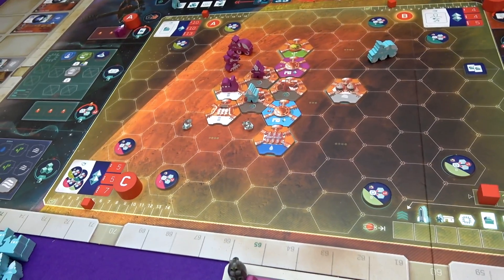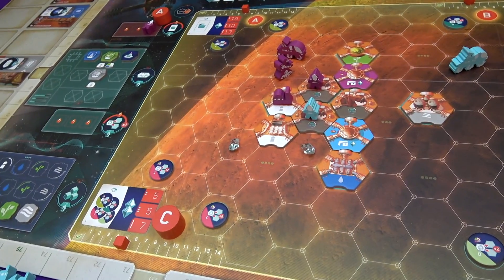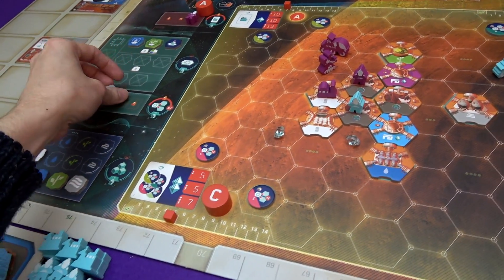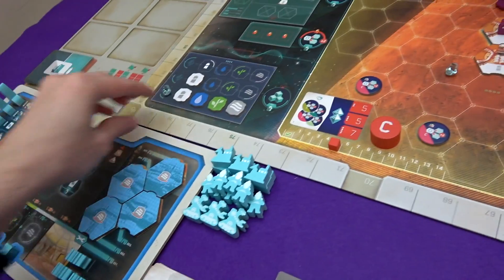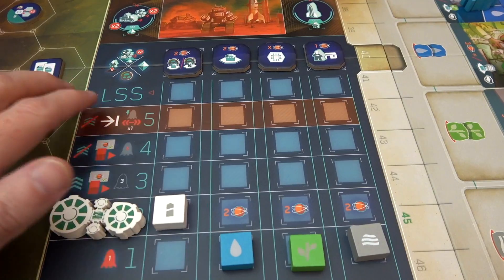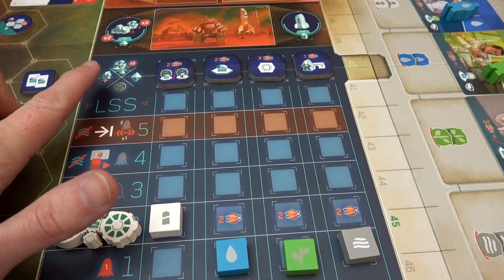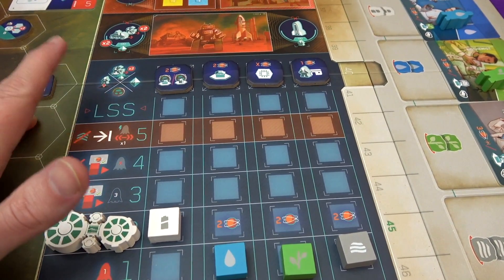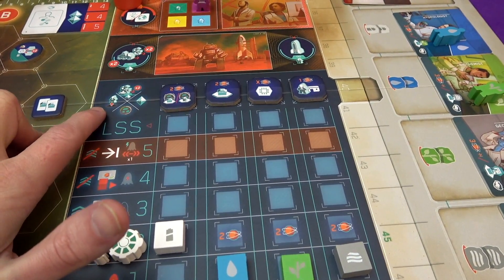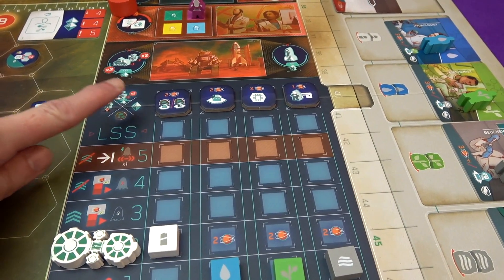He can go there and he's gonna do action number two. Number two for him is gain more tech. So he just gains the cheapest thing and it goes out in the leftmost space, which gets him a crystal. Also, when you benefit the LSS, you get to choose one of these rewards: move your bot two spaces, get a crystal, get a mineral, or retrieve one of your colonists. If Lacerda had a colonist in the science section, he would always choose to retrieve it. Other than that, he chooses to gain a crystal.